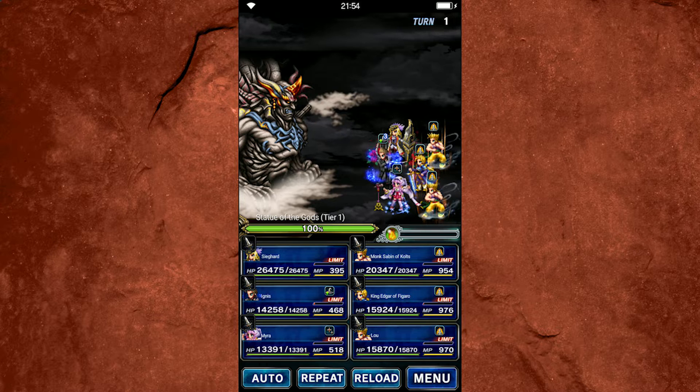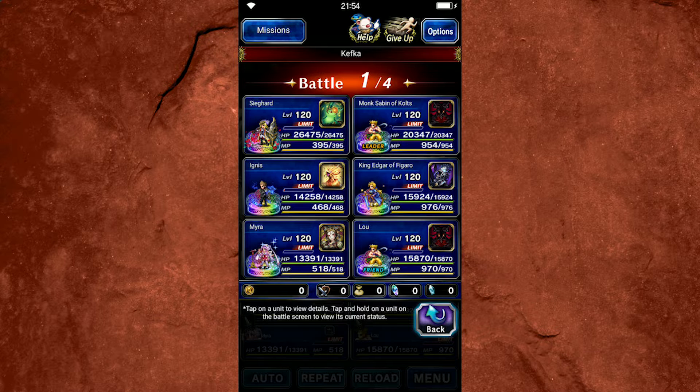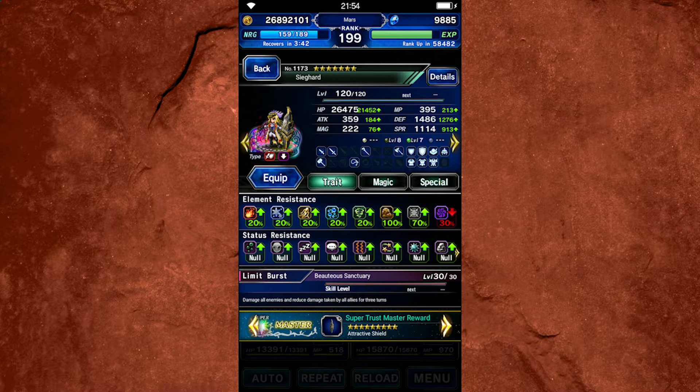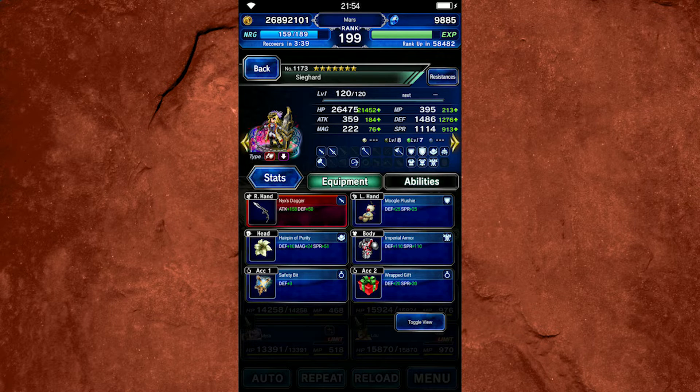We're doing that today by looking at the Kefka fight with the Beauty Boys accompanied by Mira. I'm not going to get too much into builds because I don't know the mechanics too well. First, we have the glorious Sieghard as our solo tank, built for draw attacks. He has Safety Bit equipped because there's death in this fight, and I've cleared it with death immunity every fight so I'm keeping it.